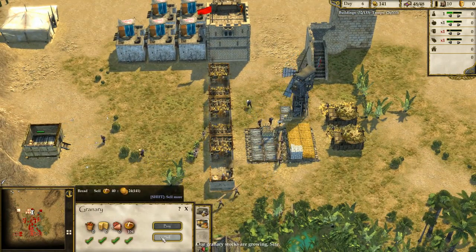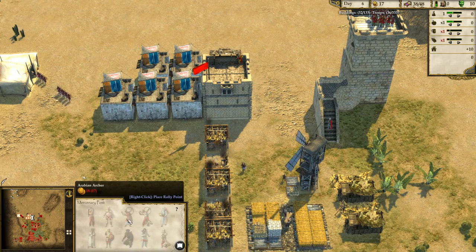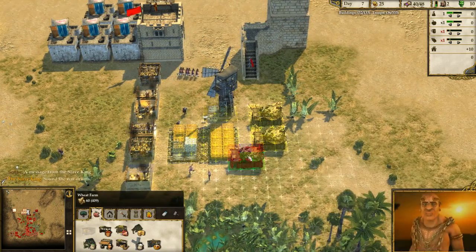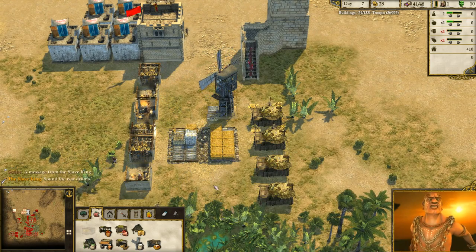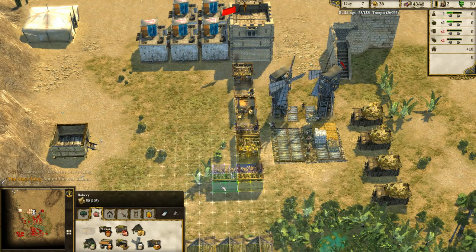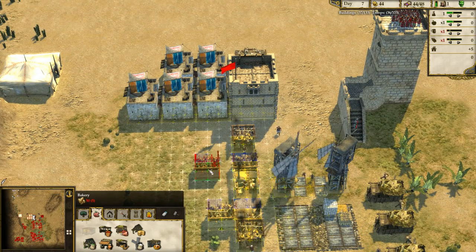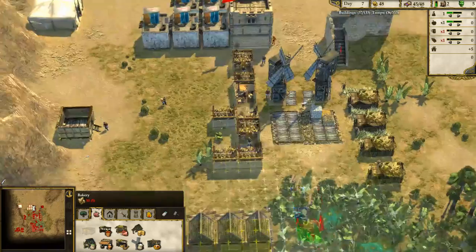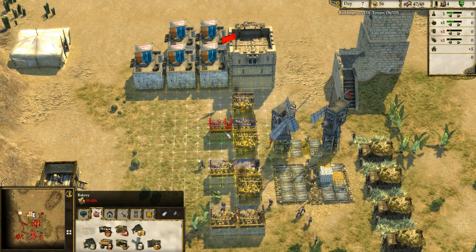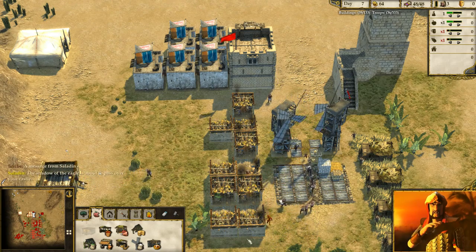How's the food? Good — we can actually sell a little bit of that and crank out some more archers. We've got wood. The Slave King's coming again, so let's get another mill up and running. Then we can get more bakeries up and running. We're out of wood — come on, woodcutters, bring me more wood. A message from Saladin. One, two, three, four, six, seven, eight, nine, ten. Good.